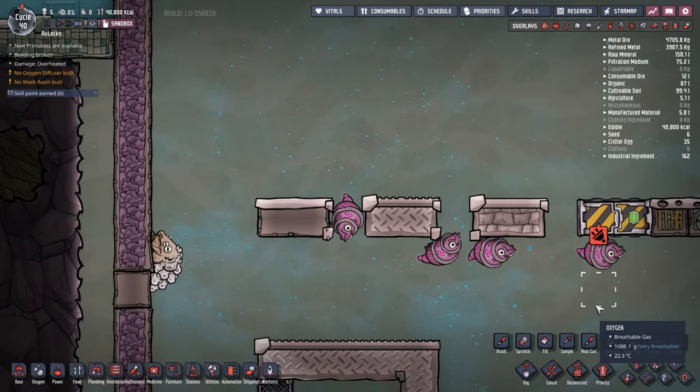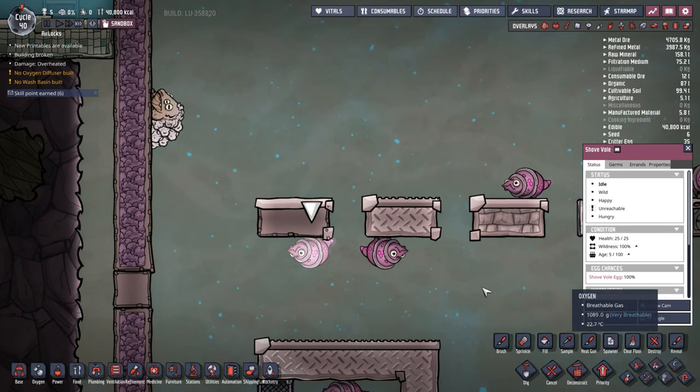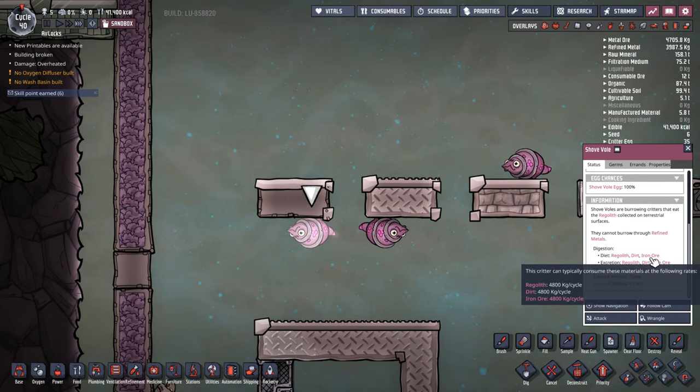G'day mate and welcome to Elkstone Included with me, Jetty. Today I actually want to cover shovels. Shovels are a horrible little creature. As you can see, they'll actually dig through all your tiles without too much hassle. These little guys eat regolith, dirt, and iron ore.